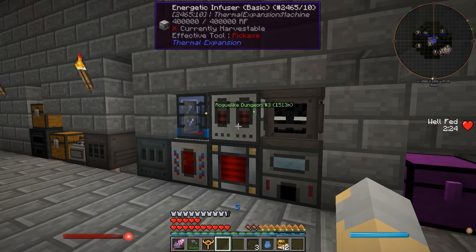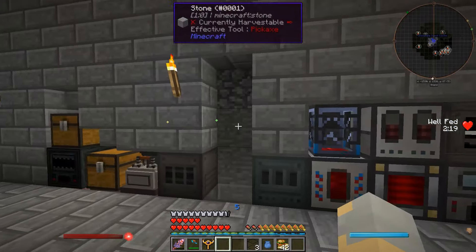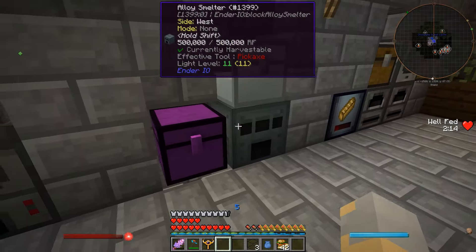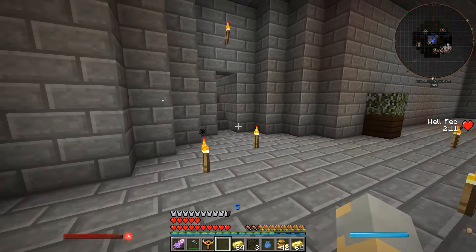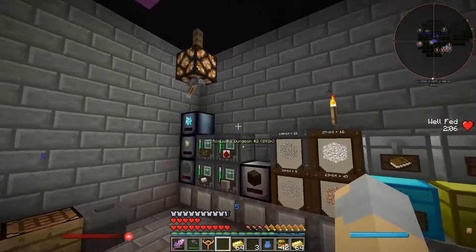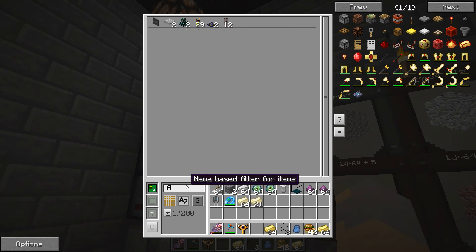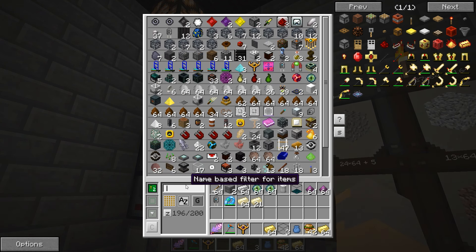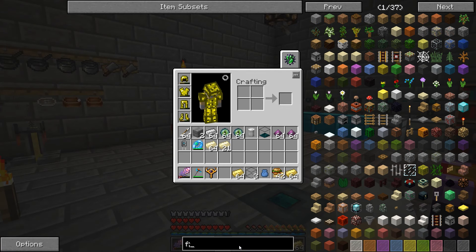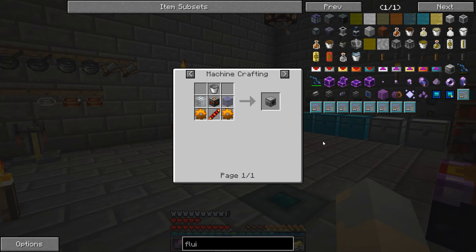Just looking around — induction smelter... we may not actually have a fluid transposer. Really? There's no way I don't have a fluid transposer. I'm sure I do somewhere. Maybe I put it into our modded storage over here. Let's just do a search for 'fluid.' I really don't have a fluid transposer. How have I gone this long without making one? They're not that difficult to make. Okay, well we'll go ahead and make ourselves a fluid transposer then.